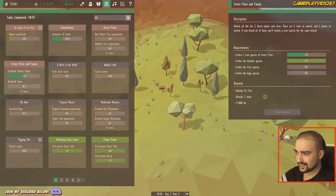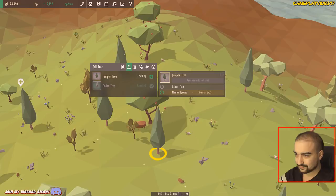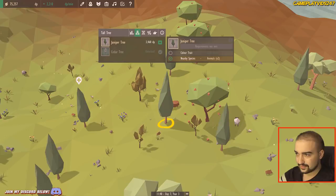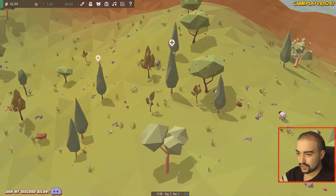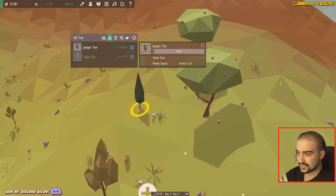Evolve the forest trees. Evolve fern. Evolve two new species of forest trees — that shouldn't be too hard. We have the Jupiter tree, colour trait dark green. The health is pretty low — we want one with quite a bit of health. All my trees are about to die, I'm not happy with that. This one's probably the best one right now. Dark green — let's go. We want dark green, 20,000 DP for the dark green. That is quite crazy. Ideally we should grow a tall tree which is dark green, and there it is right there. Done, we actually got that done. Jupiter tree.